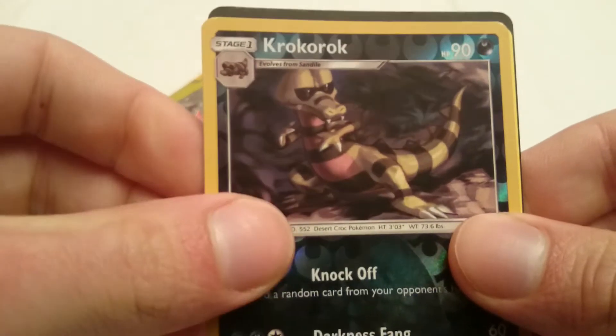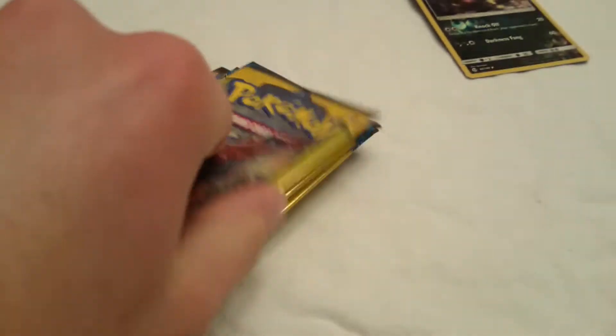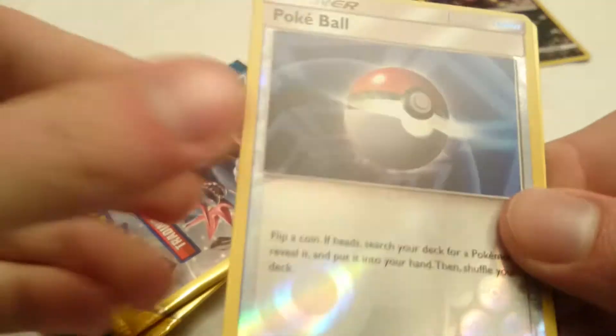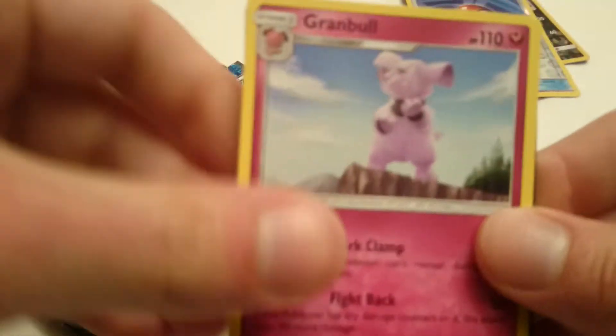We got ourselves a Skarmory, a Krokorok, a Reverse Hollow, and a Charjabug. Quickly following this, we got ourselves a Marini, a Pokeball Reverse Hollow, and a Granbull.